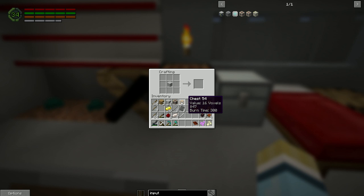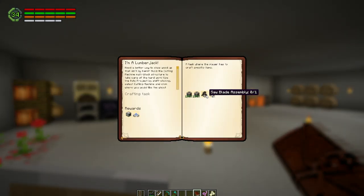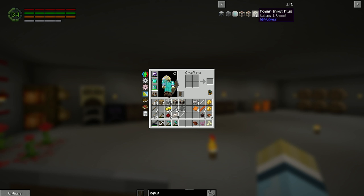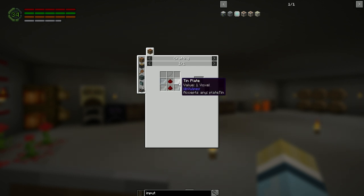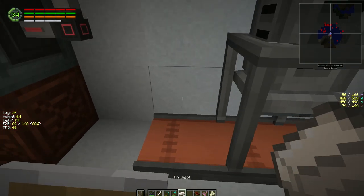Now we need an output hatch too, and we've got those two done. That was easy. Now we need to make a saw blade assembly and a power input plug. Let's do the power input plug next because it's right here. We need four small batteries and a machine structure. If we click here it's simple: four tin plates, an iron rod, and two redstone. We've got the redstone and the iron rod, we just need the tin plates.